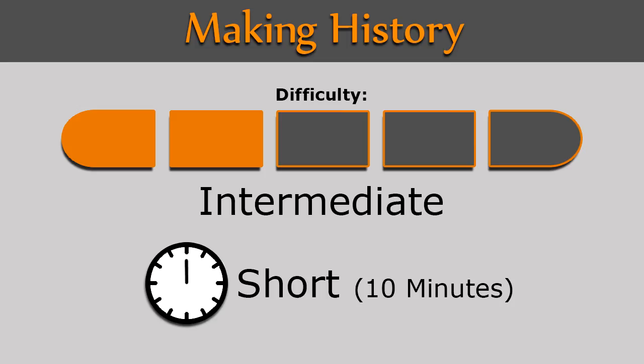Hello everyone and welcome to an Old School RuneScape guide showing you how to complete the quest Making History. This quest is considered intermediate difficulty and is short length if you are able to use the teleports recommended, about 10 minutes long.